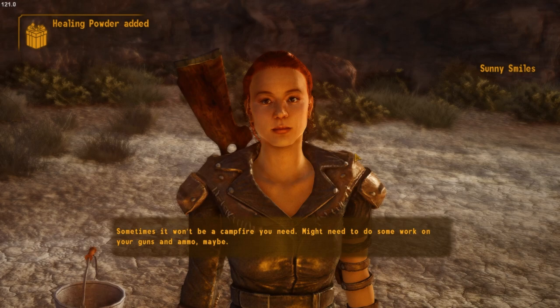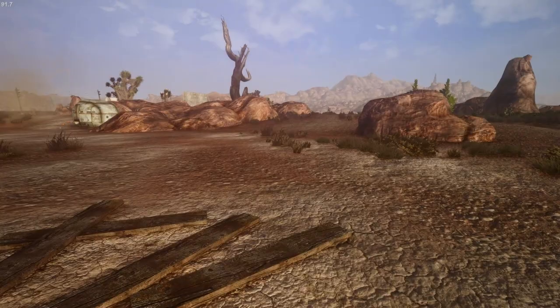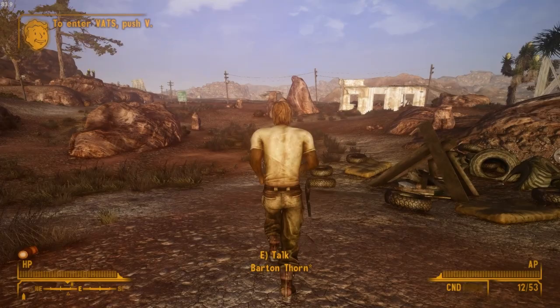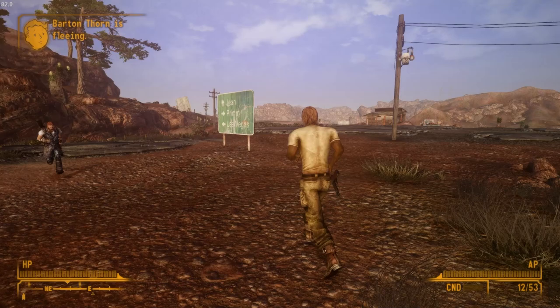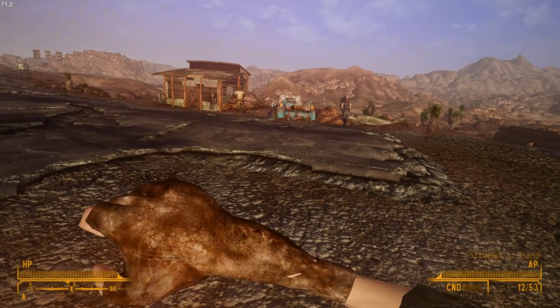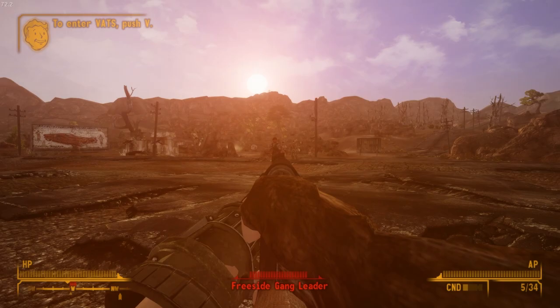I'll help out Ringo and take on the Powder Gangers for the first episode, then really start exploring the wasteland. Barton Thorn is acting a little suspicious — he starts running instead of approaching normally. I accidentally activate my Stimpak by fat-fingering hotkey 4, wasting it. Then I notice there's a Freeside Gang out here attacking me, but luckily I've got the townspeople helping out and we take on these guys.